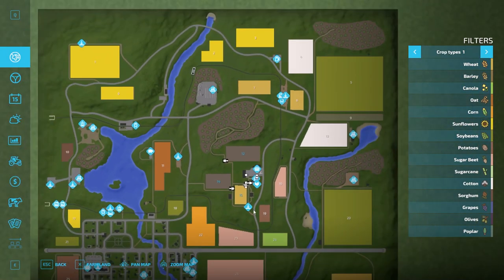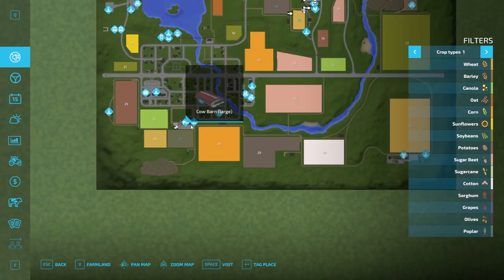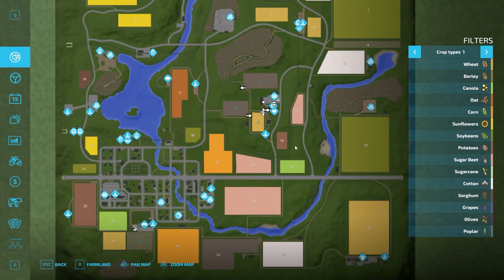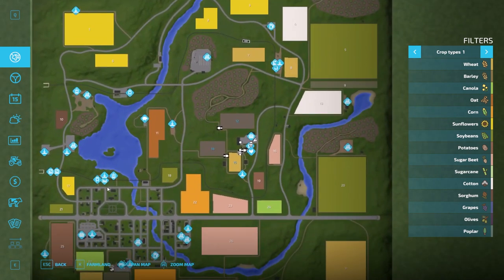This is where we start off at. We're in new farm mode here. This is what we own. We actually also own this sheep barn up here and then horses are down here, field 27. So we've got quite a bit of stuff to start out with. Pretty cool map. If we go back on the menu here, there's some various productions dotted around the map and some sell points and stuff like that.